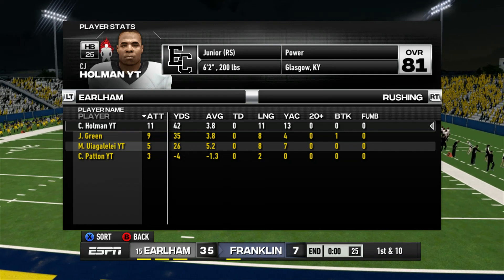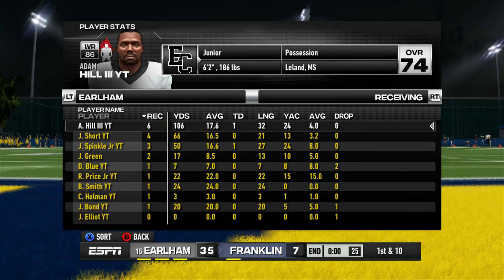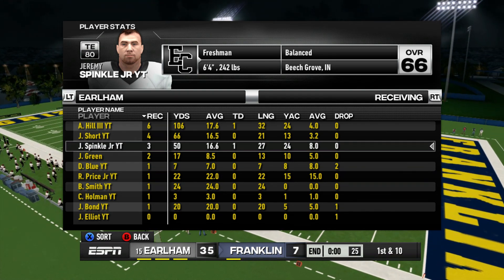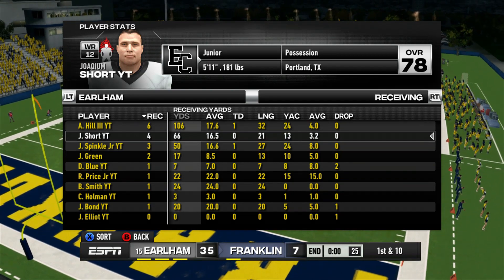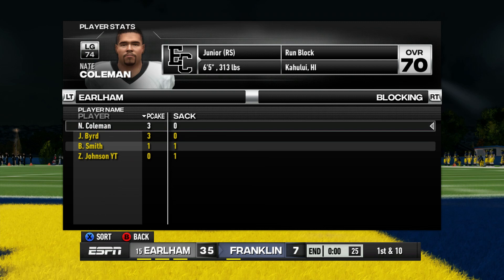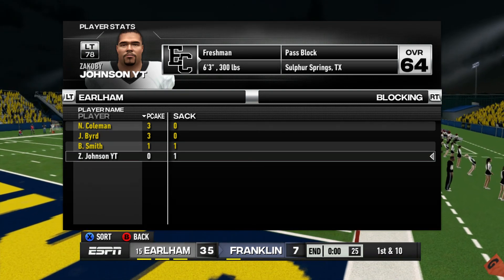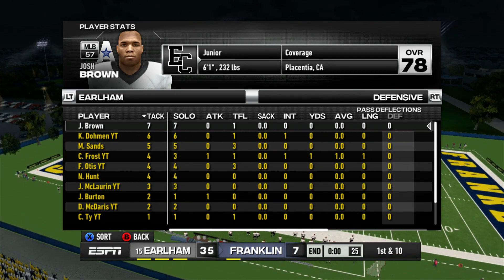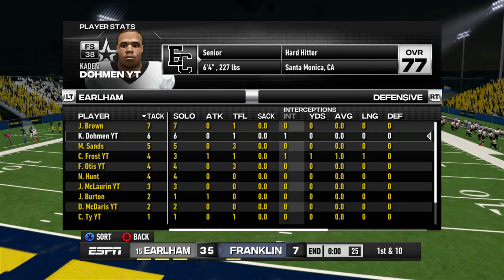CJ Padden came in for some garbage time experience — six for 26 yards. On the ground game we went with a more pass-heavy approach. CJ Holman led with 11 carries for 42 yards but nobody ran it in for a score. Receivers really stood out: Adam Hill the Third had six catches for 106 yards and a touchdown; Jeremy Sprinkle Jr, our true freshman, had three catches for 50 yards and found the end zone; Jakeem Short had four catches for 66 yards and set up a late first-half field goal.